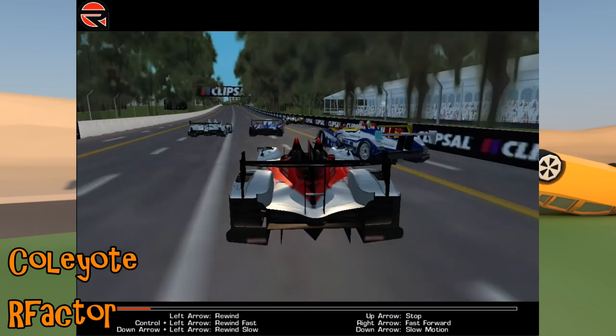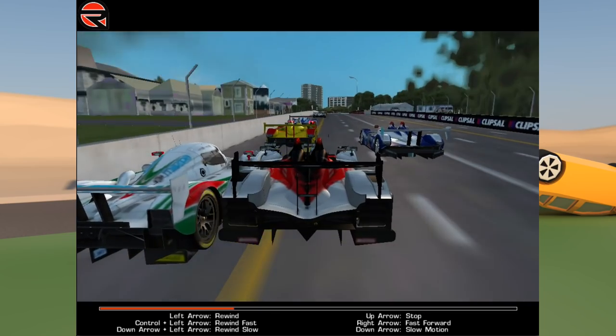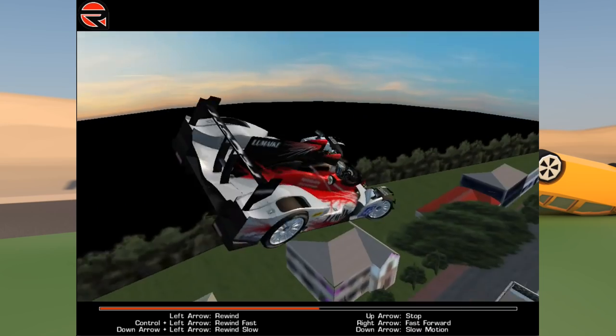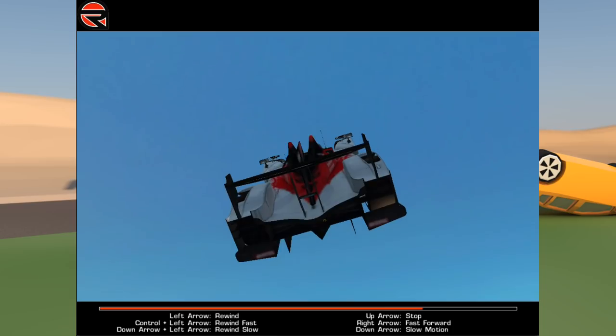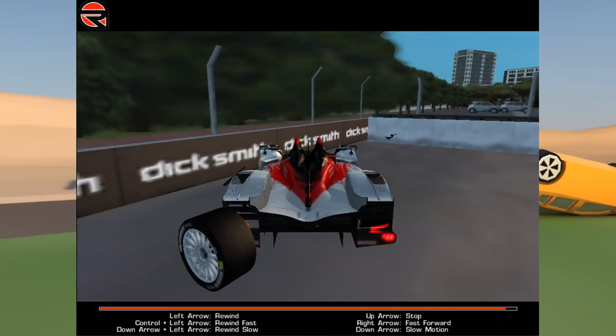Cole Yote on rFactor with some LMP cars already misbehaving at this Adelaide circuit, but things get even worse for the Audi as it gets stuck underneath a Mazda. The Mazda doing some weird things to the Audi, and the Audi then gets launched to the moon. Physics gets a little bit unhappy, resets the car — but it resets it just by dropping it down from a great height.